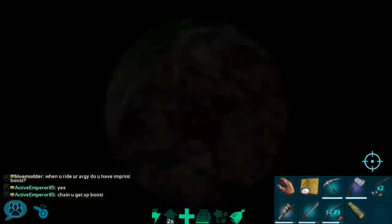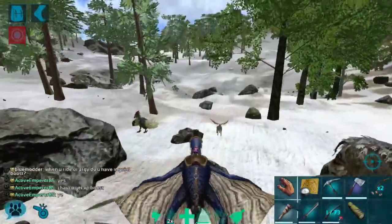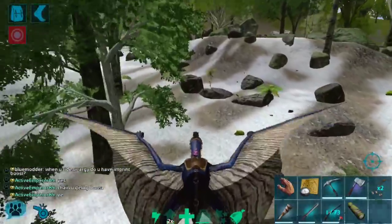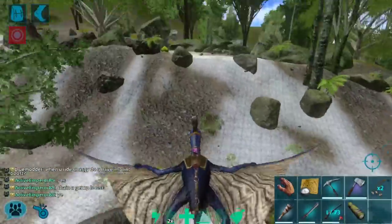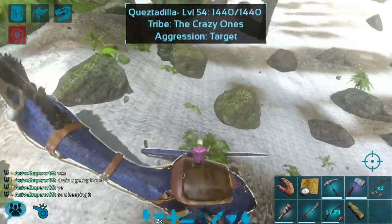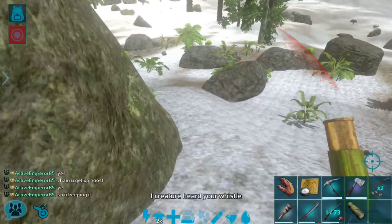This is the level 140 mammoth — it's not the prettiest mammoth in the world but it will work. We can probably lead it more away from stuff if we land kind of over here, sort of away from the rexes. I'm going to go ahead and hit passive.